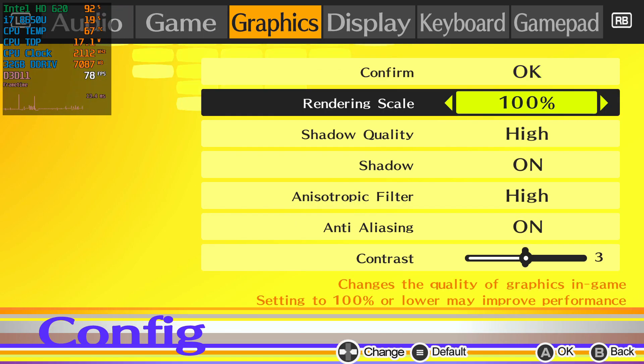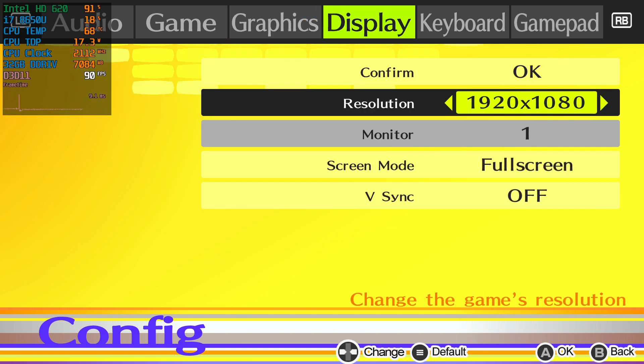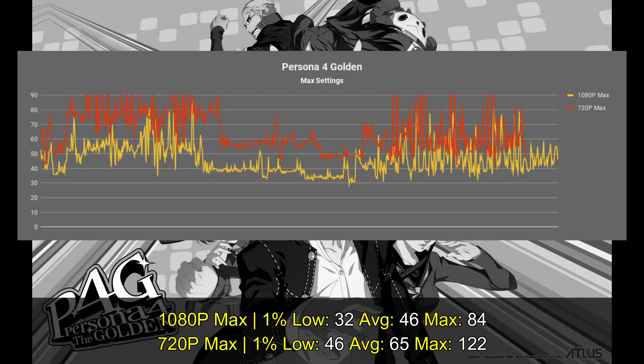Let's take a look at the game's performance on the Intel HD 620 — this is possibly the weakest graphics card you can get at the moment. Even with the weakest graphics card you can play the game at 1080p maximum settings. The recommended requirements call for a first-gen i5, 4GB of RAM, and a GTX 560 or AMD Radeon HD 6870. There are no Intel specifications listed, so you don't really know if it runs — but it runs pretty well. At 1080p maximum settings I got an average of 46 fps with a 1% low of 32.